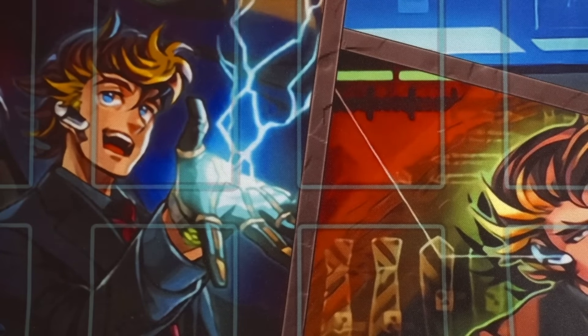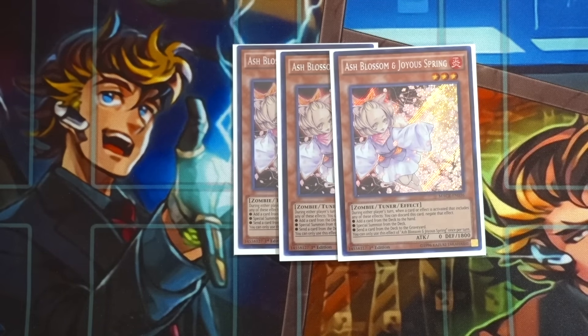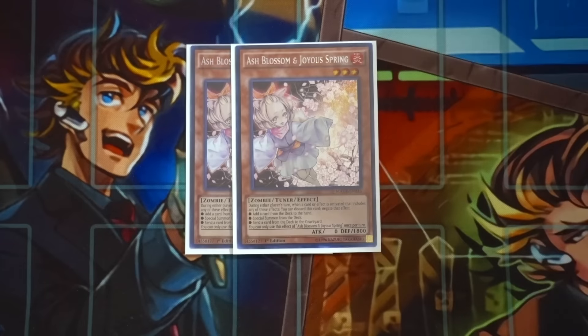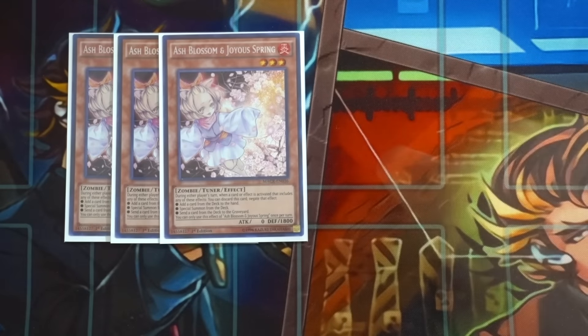Moving on to hand traps - triple Ash Blossom. This card is going to be one of the best hand traps against this deck. I don't think Drone Lockbird is going to be really good anymore in the main deck because Machine Duplication is gone and you can't abuse Quick Fix multiple times in one turn. Ash Blossom basically accomplishes the same thing - the correct play is always to save the Ash Blossom for Double Helix. Once your opponent summons Double Helix, ash blossom it, and if they have no other combo extenders you can freely go off the following turn.